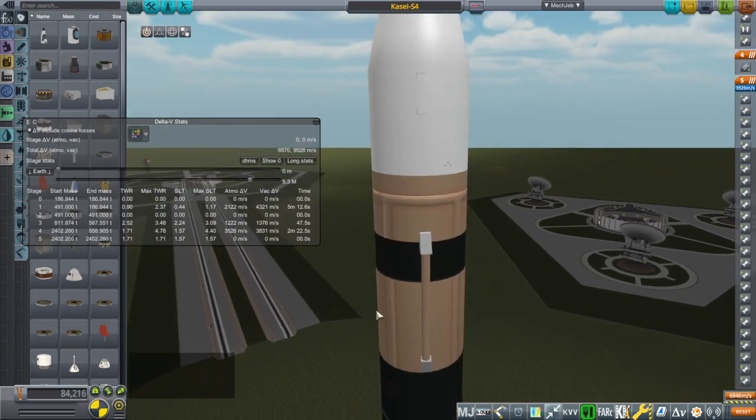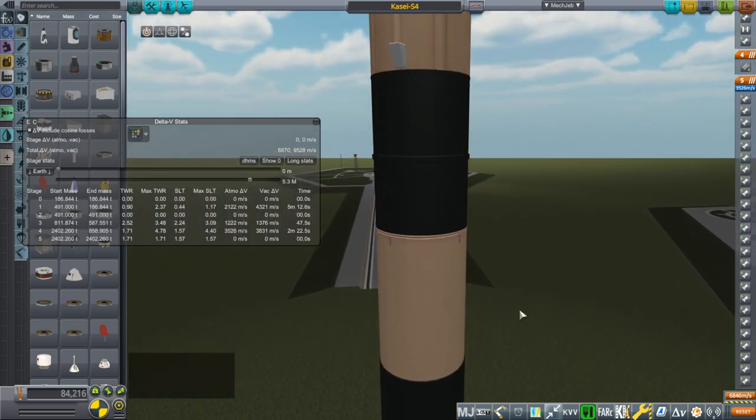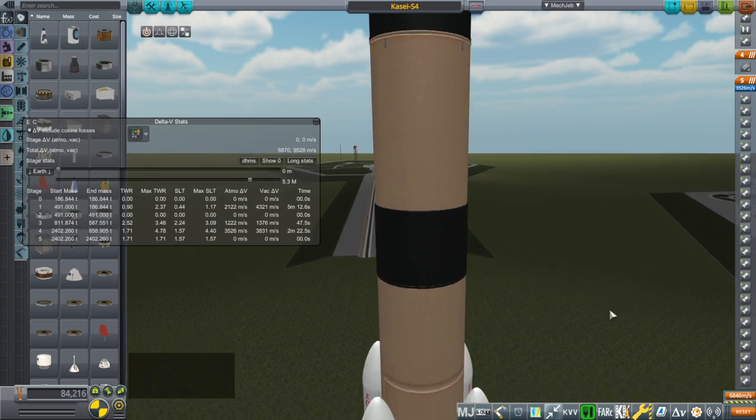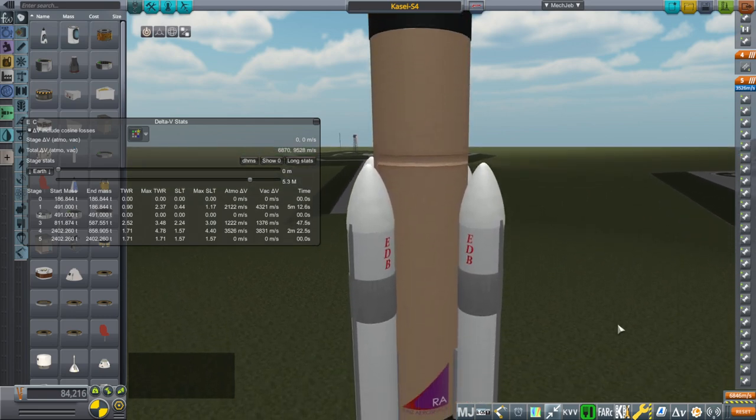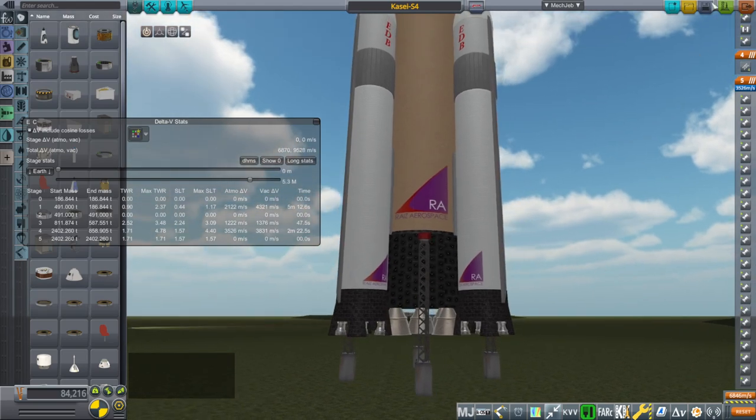We also have a much better thrust-to-weight ratio now. The core only lasts a little bit longer than the boosters do, but there are worse configurations. A total of 30 engines here. Now let's see if we can do 150 tons to orbit.